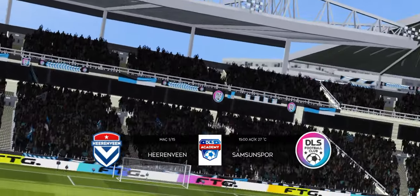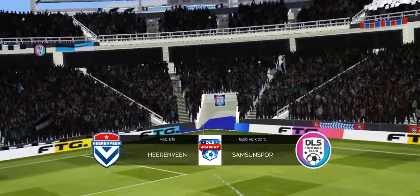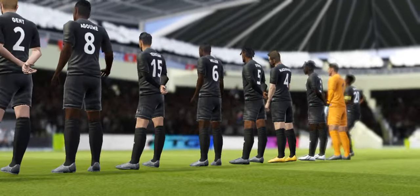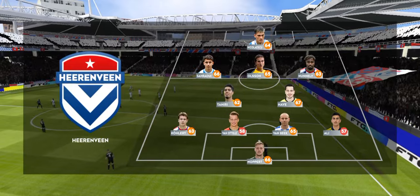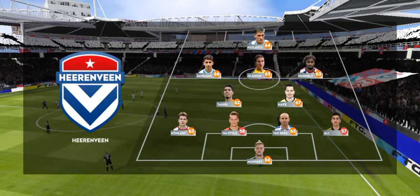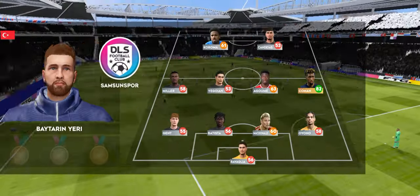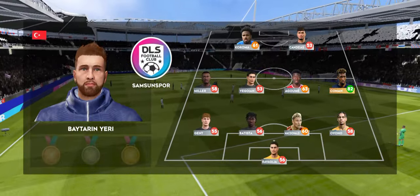And it's that time again. Here we are at the opening fixture of the academy division. Which way will this game go? A lot of talk before the match about how these two will line up. Let's see what the managers have gone with. This is how the home team is lining up — in a 4-4-2 formation.